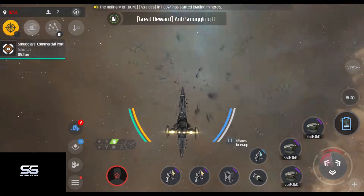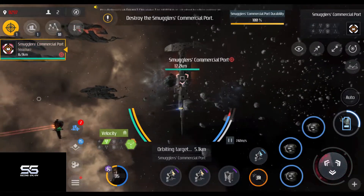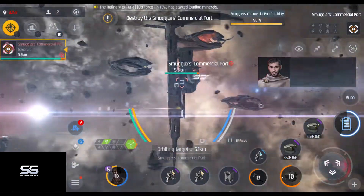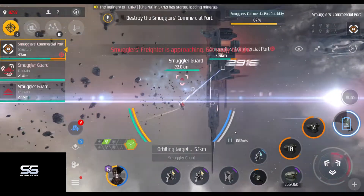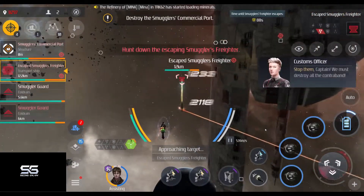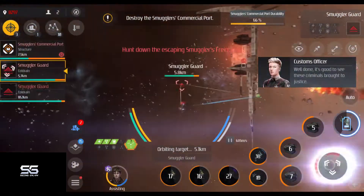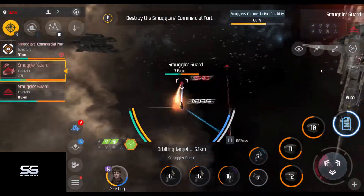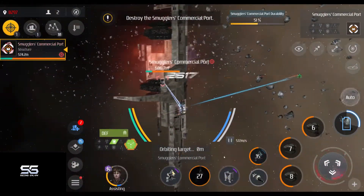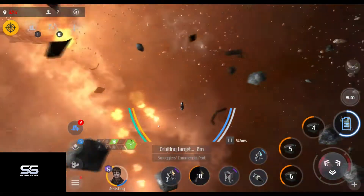Next up, the anti-smuggling encounter. Here you have to destroy a smuggler's port. As soon as you start shooting the port, the smugglers will tell you that they don't like it. They will send guard ships to come and shoot at you. Sometimes a freighter will try to escape from the port — take it down before it escapes to get the full reward. A nice, fast, easy encounter.